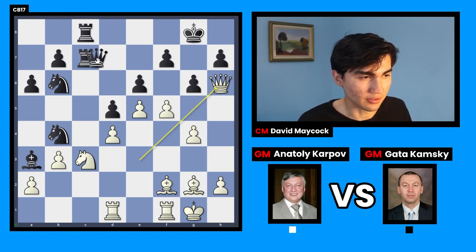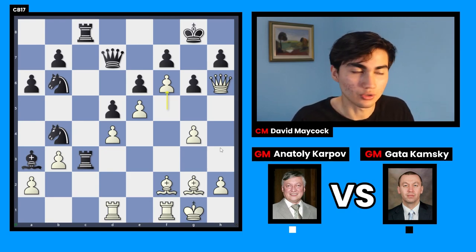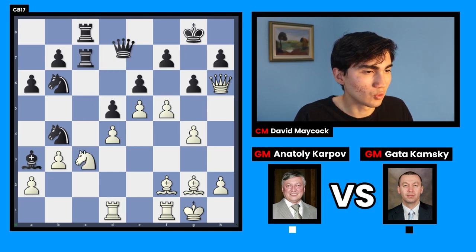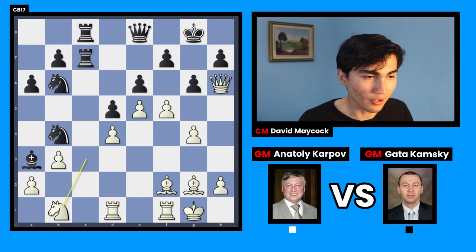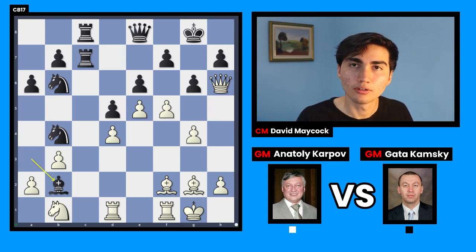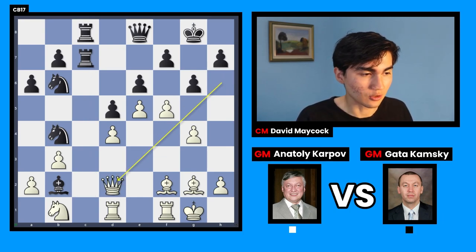Queen h6 is prophylaxis because after queen e8, there's not much to be done. If instead you just play somewhere not thinking about prophylaxis, then f6 happens — you didn't find your opponent's resources, you failed to be prophylactic, and you're getting checkmated. So queen e8 is forced. Now f6 would lead to a worse position for white: after queen f8 you either exchange queens or lose a knight. The reason queen h6 is prophylaxis is because knight b1 attacks the bishop, forcing it to move, and then stops black from invading with rook c2.